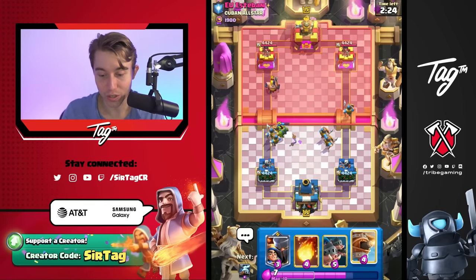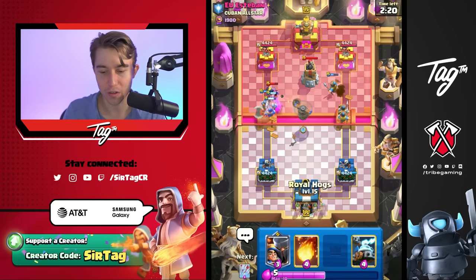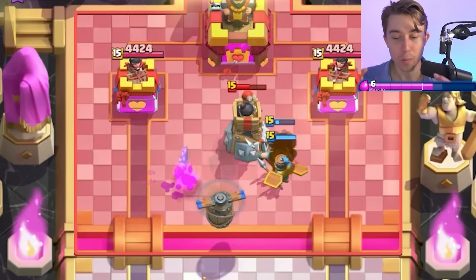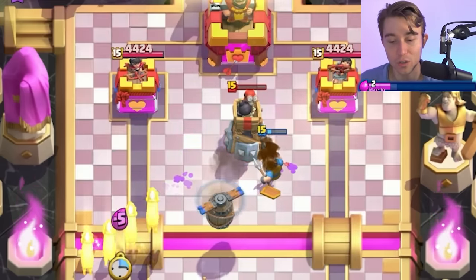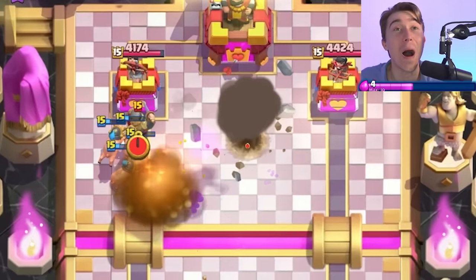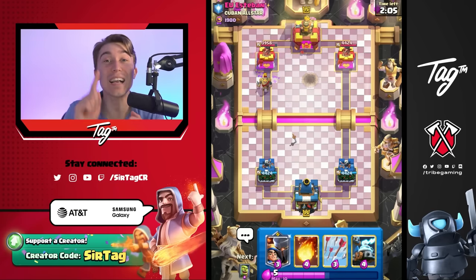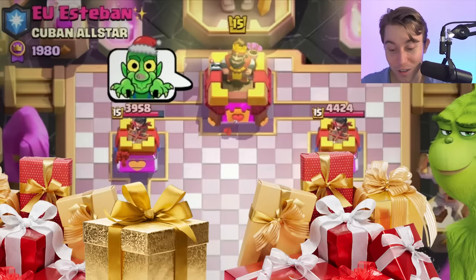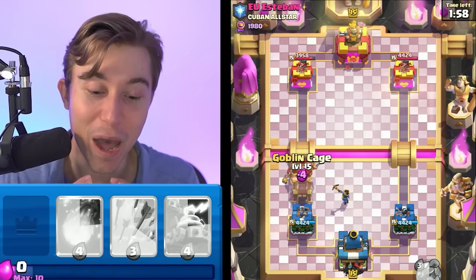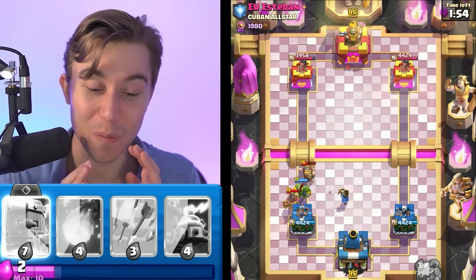Unfortunately, this is an executioner, so he'll probably tornado. I'm going to flying machine to snipe it before he tornadoes so he maybe loses the exe. This is really good — well, actually awful that we got this matchup — but really good that we have the bomb tower and the executioner out of cycle. There is no way we matched into an executioner fireball bomb tower deck. He's giving us that emote because he knows how amazing this matchup is for him.